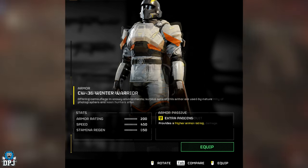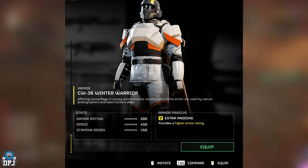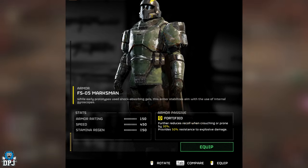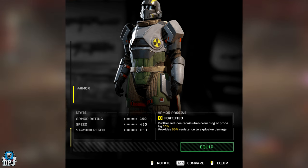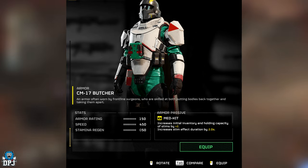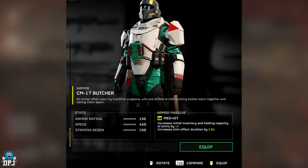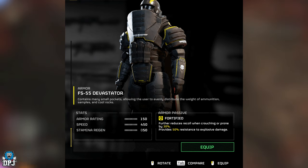Next up, five heavy armor pieces. The CW-36 Winter Warrior offers camouflage in snowy environments. The FS-05 Marksman stabilizes aim using internal gyroscopes. There's also an unnamed piece with a nuke symbol. The CM-17 Butcher is armor often worn by frontline surgeons who are skilled at both putting bodies back together and taking them apart. Finally, the FS-55 Devastator contains many small pockets, allowing the user to evenly distribute the weight of ammunition, samples, and cool rocks.